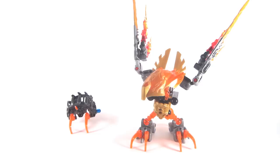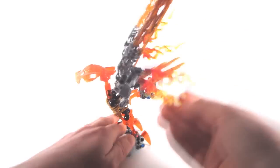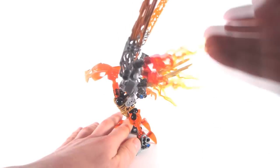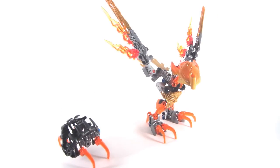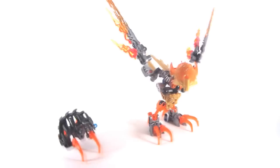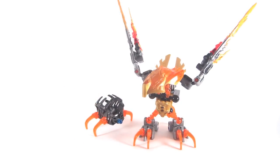Ikir does have some interesting points of articulation — two in the head, two in the legs, and technically two in the arms. The fire pieces on his lower wings can actually be moved up and down, giving you an extra point of articulation to make him look like there's fire trailing off of his wings. His color scheme is actually rather consistent, being comprised mostly of dark gray, black, transparent orange, and gold. However, some do not like the inclusion of the dark gray, light gray, and silver, feeling that it clashes with the gold or the transparent orange — too many metallic colors.